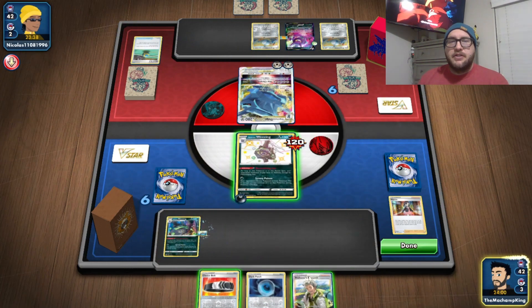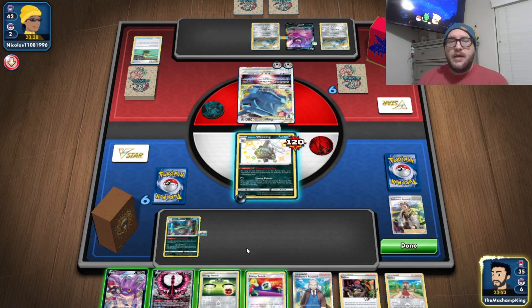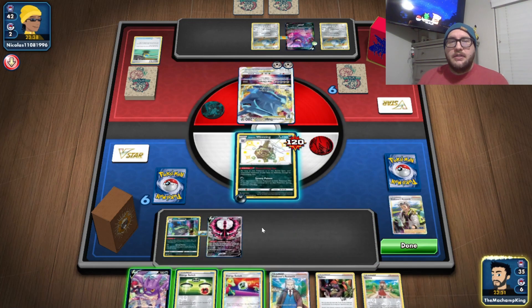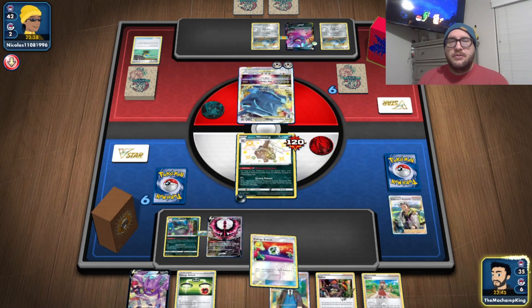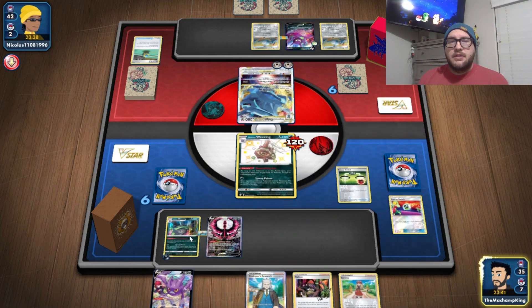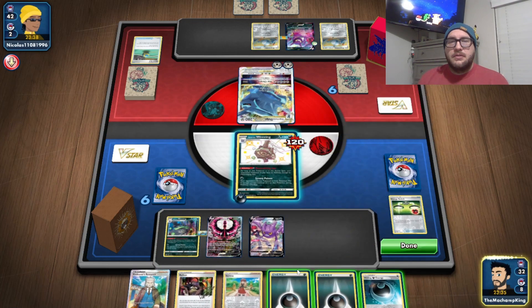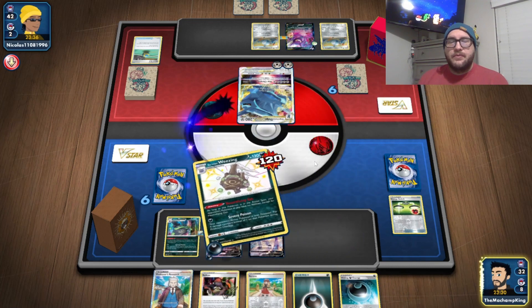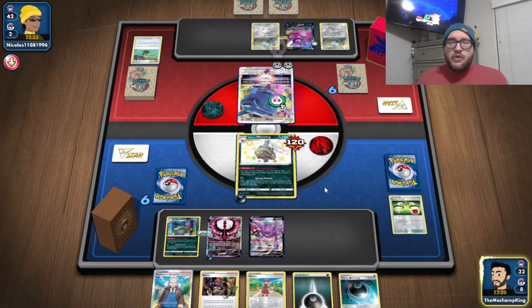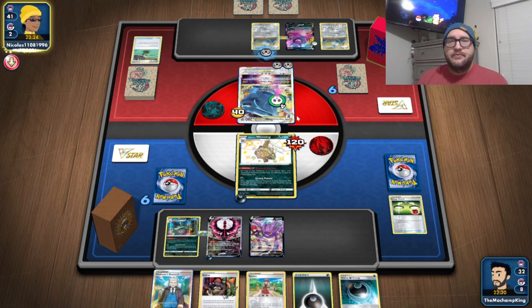Let's put that EXP Share on there. Still nothing. Let's E-Switch, E-Switch. Basic Energy, Severe Poison. No way to get the Grimmsnarl in play yet, but that's fine — we got time. No abilities yet, so nothing going on there. Marnie. No great ball, ultra ball, nothing. But they're in poison — we'll get the Wheezing going.